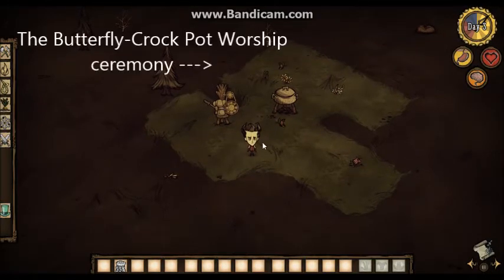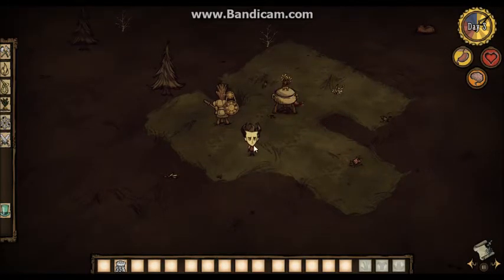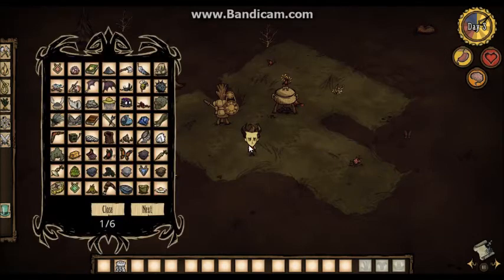This all works for items in the game, but doesn't work for things that are structures, like the science machine and the crock pot. Because they don't fit in your inventory and they can't lie on the floor, you can't spawn them in. So you would have to get the cut stone, logs, and everything like that, and craft it on the tabs. That's how I got the crock pot over there.